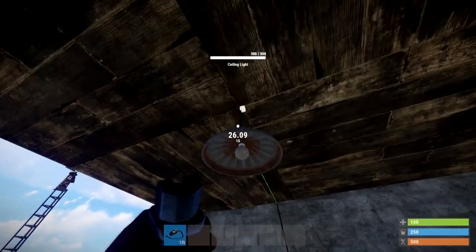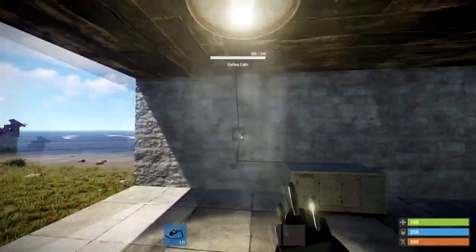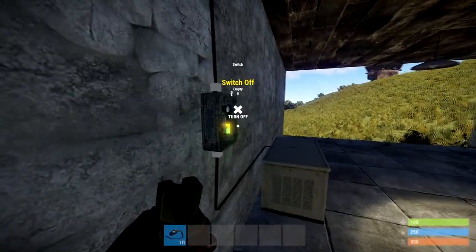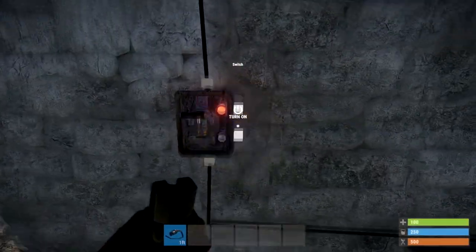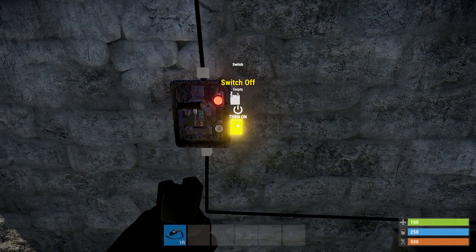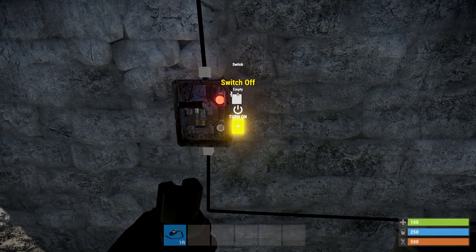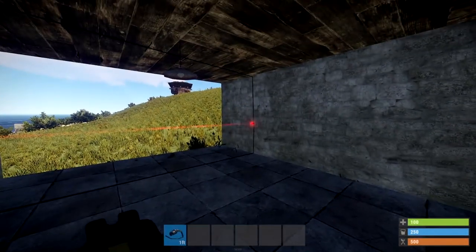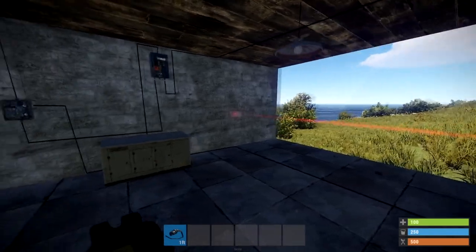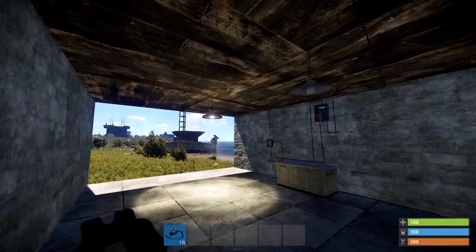The simple switch costs five High Quality Metal. It's as simple as power in the bottom, out of the top, and it's just a flick switch on and off. There are a couple of side toggles — switch on and switch off. For this example, I'm going to use a laser hooked up to the 'on' toggle, so when someone walks through the laser and triggers it, it automatically turns the switch on — and there we go, the light automatically comes on.